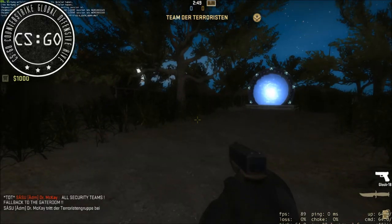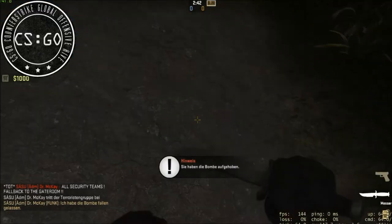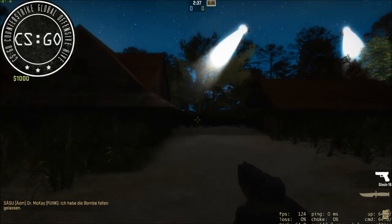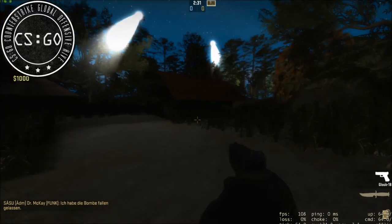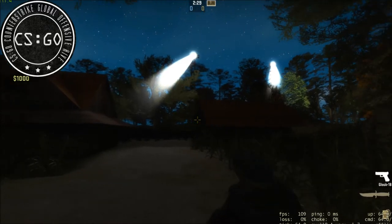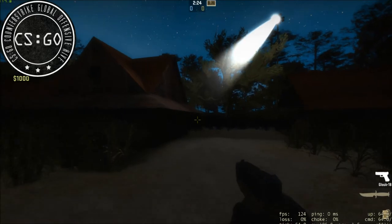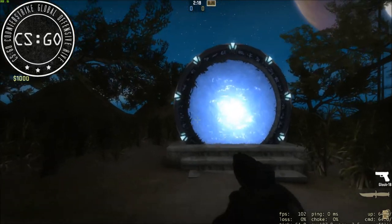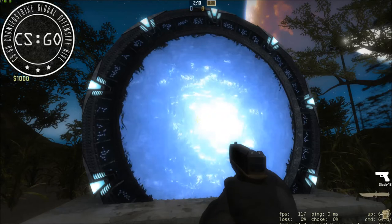Wir befinden uns hier auf dem Genii-Planeten, wo die Terroristen spawnen – in Klammern Genii. Ich habe die Map jetzt nicht so groß gemacht, da ich natürlich auch ein Limit habe, wie groß eine Map maximal sein kann. Deswegen habe ich einfach mal zwei Häuser gemacht, wo man auch reingehen kann, als Grundlage für die Terroristen. Ich warte jetzt, bis das Gate ausschaltet, dann können wir durchgehen.